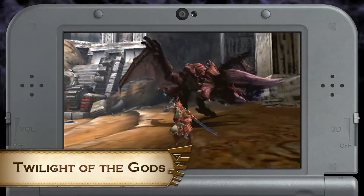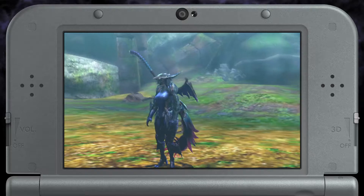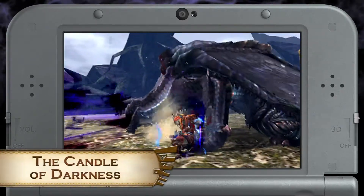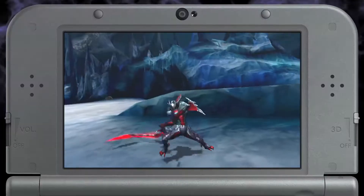Twilight of the Gods: hunt an Apex Diablos — this unlocks a beastly armor set. And Candle of Darkness: hunt a Gore Magala — this unlocks the Wing of Judgment Longsword.